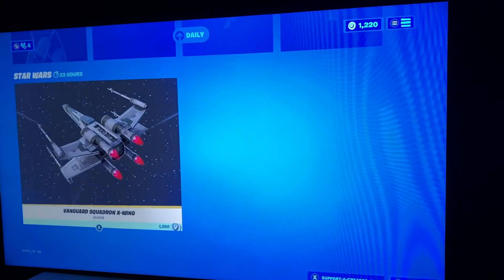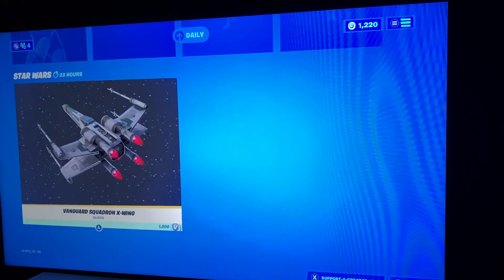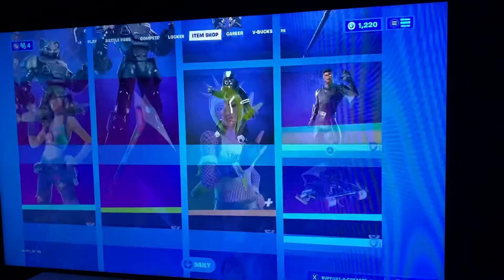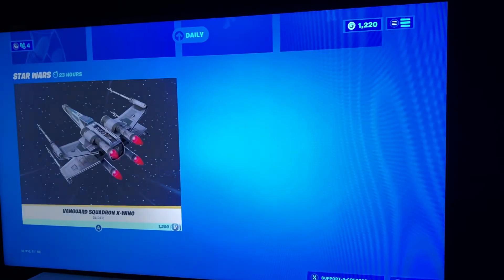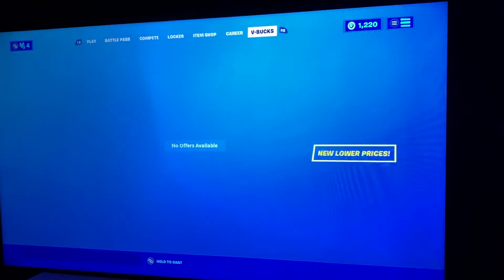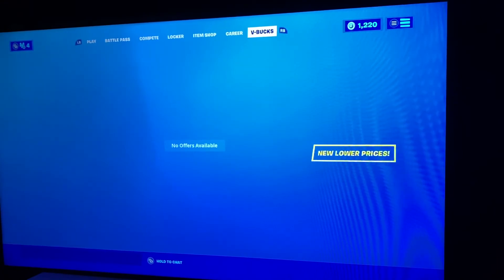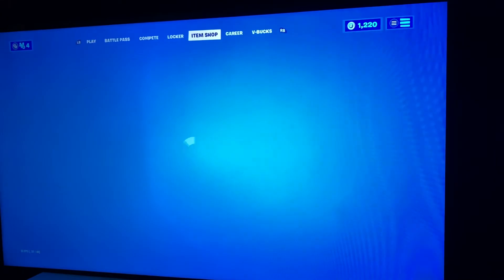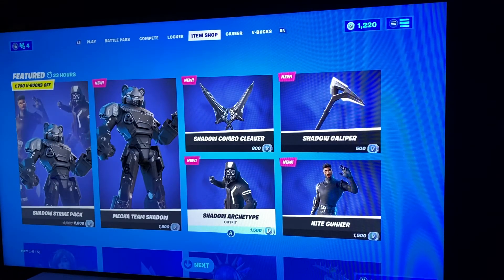And then we still got the Vanguard Squadron X-Wing. I guess they removed both of those packs because I'm going down but it's not here, and the V-Bucks thing is saying that, so it might be going — they might be creating it there. But yeah, that is the item shop for today.